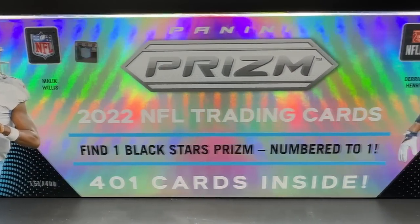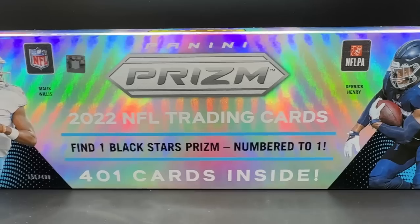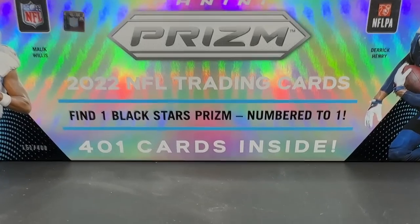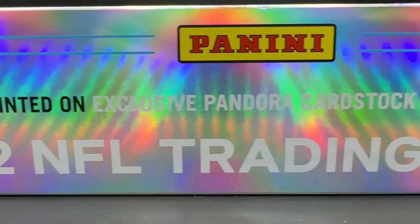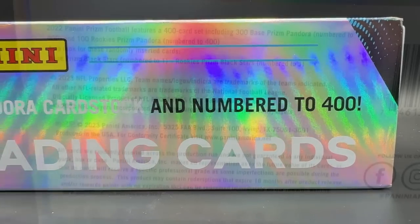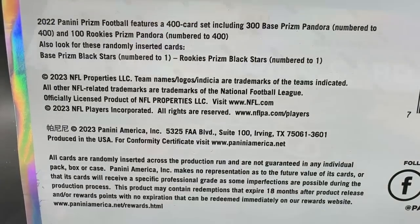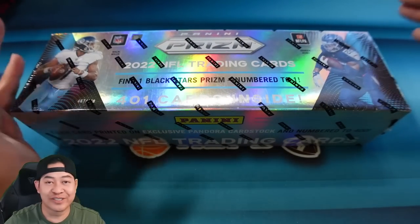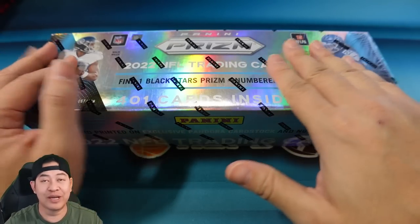This is the 2022 NFL Prism complete premium set. It's gonna come with 401 cards inside — the 400-card set and the one black stars Prism numbered one-of-one. Each card is printed on an exclusive Pandora cardstock and numbered to 400. There are actually 300 vets and 100 rookies, and then you get the one-of-one. Everyone's gonna get the exact same set except numbered differently, and then there will be a one-of-one.